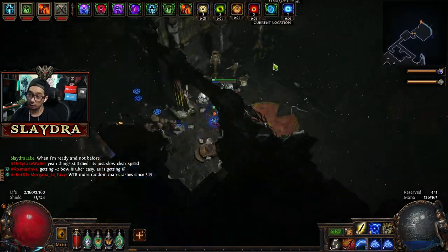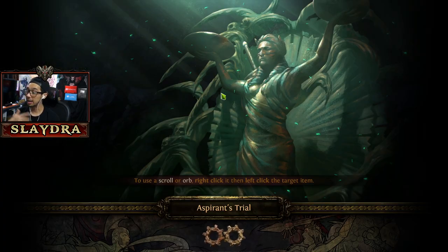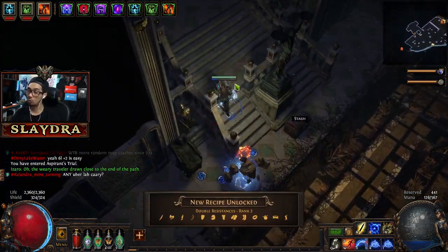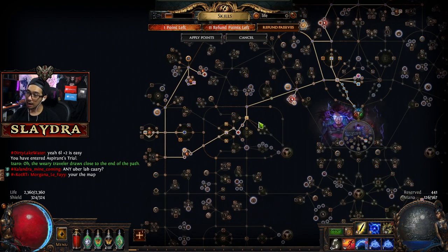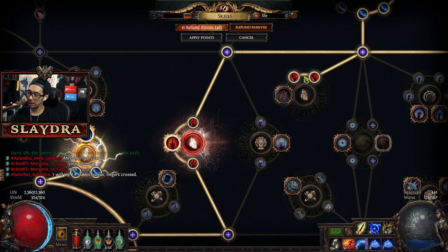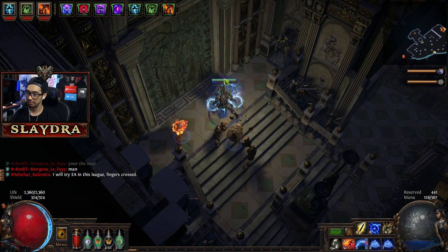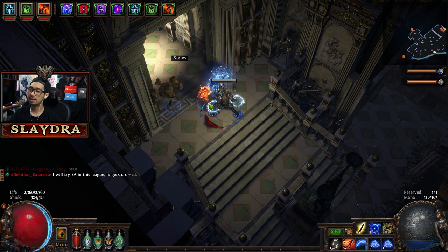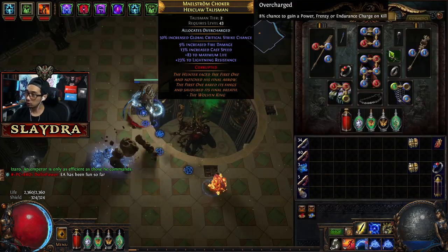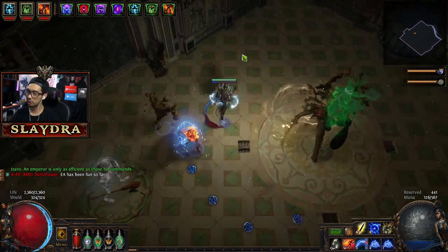Another quick thing I wanted to mention — if you see below my toes right here, we have this blue pentagram. When we walk, that's actually one of the free things that you can acquire by watching my stream or any Path of Exile content creator — you gotta watch for one hour in total. What we're leveling up right now is actually more defensive stats. We're getting life recoup — 12% of the damage we've taken is going to go up to 30%, and over four seconds it gets regenerated as life.